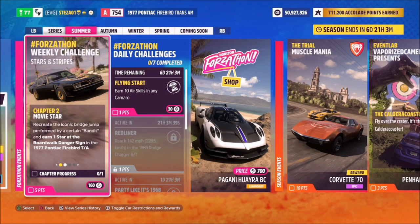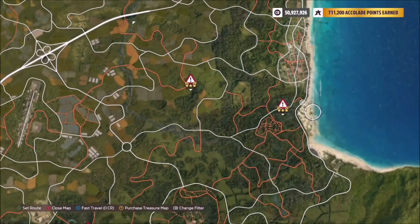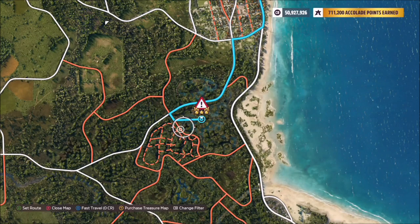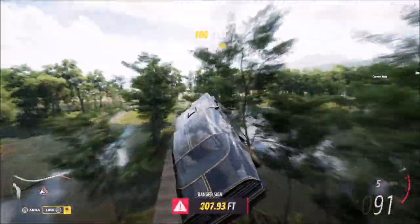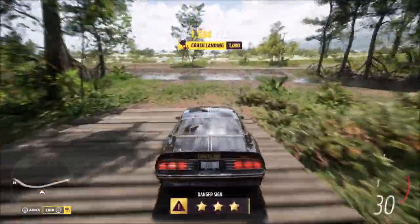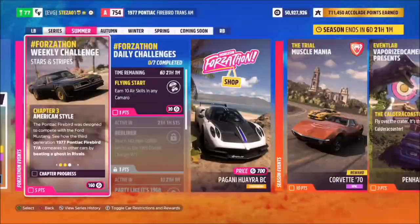The first challenge is quite easy — it just wants you to earn one star at the Broadwalk danger sign, which is on the far right-hand side of the map. One star on this jump is only 100 feet, but we'll smash it anyway. You want to start on the dirt road directly opposite; you'll go through a couple of bits of water which will slow you down, but as long as you hit the jump at well above 70 miles per hour you'll smash the one-star target. It's a super easy first challenge — I got three stars hitting it at about 95 miles per hour, and it does help to have a tune for it.